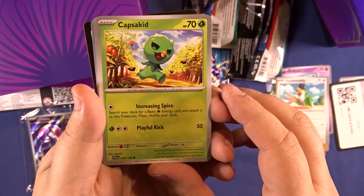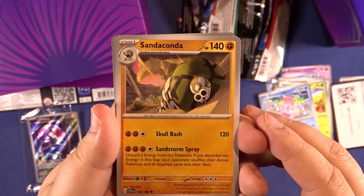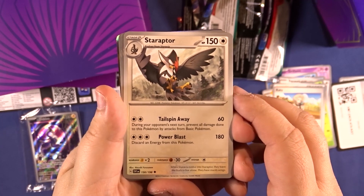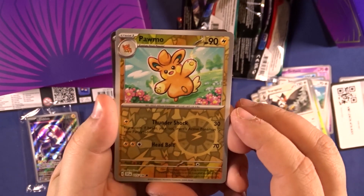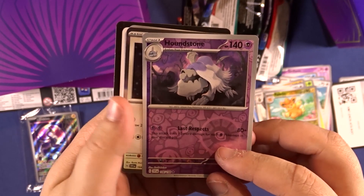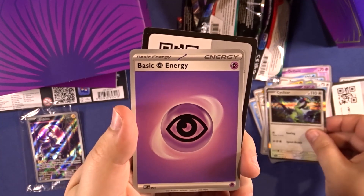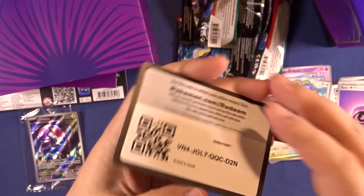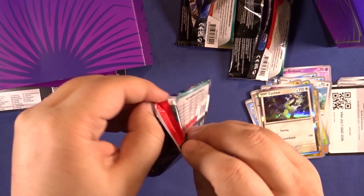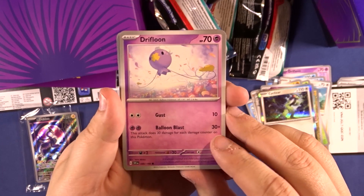We are missing a little bit of cards, but we have a Sandaconda, a Katie, a Staraptor, an Appletun, and the Arboliva. I like this reverse. And the Houndstone. And the Cyclizar. I think it's the new last slot now — you can get two rares, like two foils. Not really sure, I know they changed it a little bit. It is also a little bit more expensive.